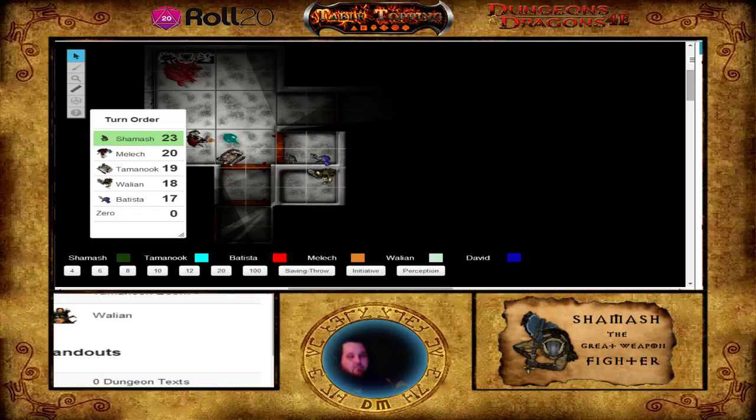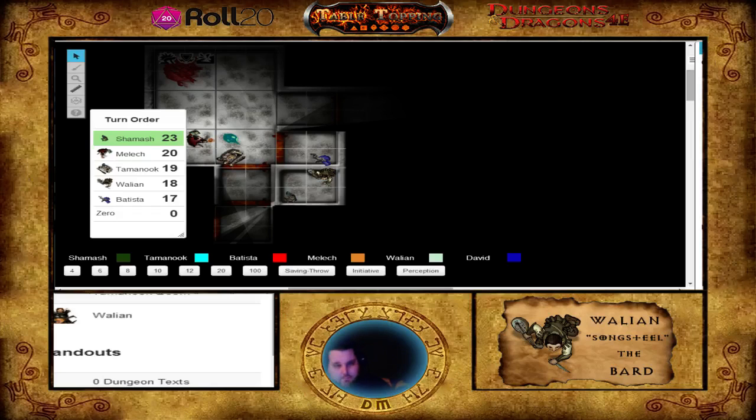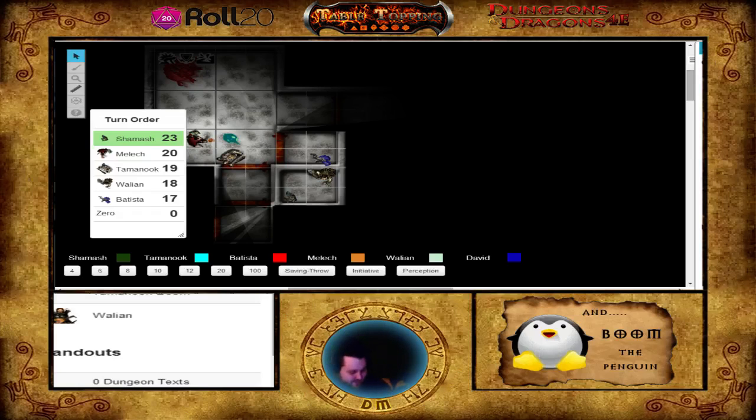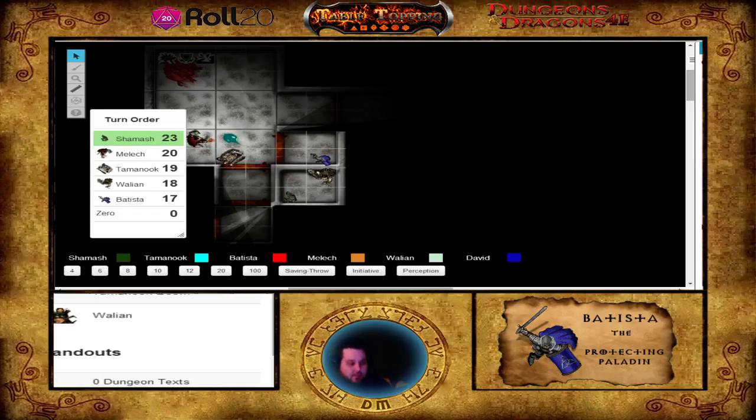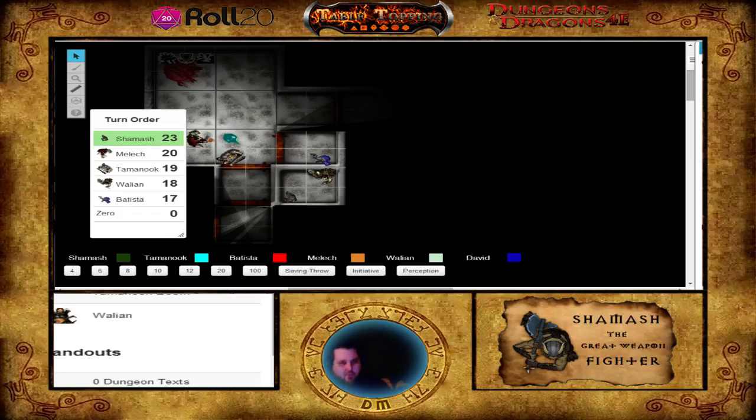Having seen Waelian step into the room, Shemash is going to go ahead and move two squares up and then do a perception on the wall in front of him. Wow, you nailed that. Yeah, you're able to detect on the wall to the south, Shemash. You're able to detect the same type of door that Waelian detected. You can actually see that this wasn't hidden very well. Your first stage of this is down. Now you have to basically find the mechanisms and disarm them.